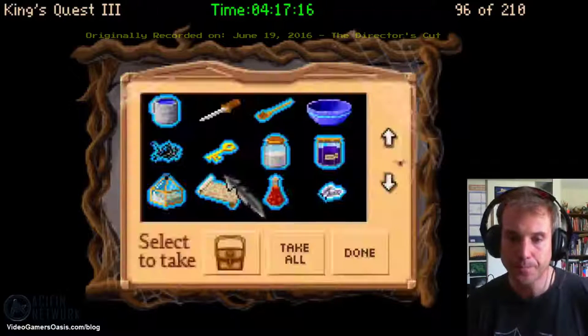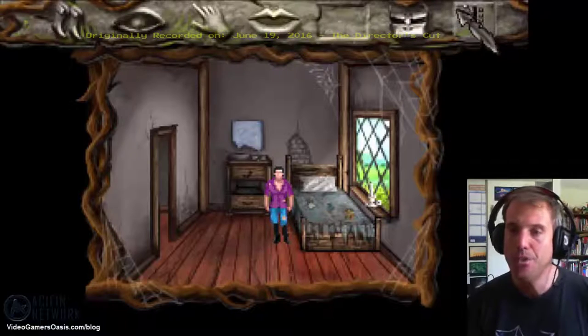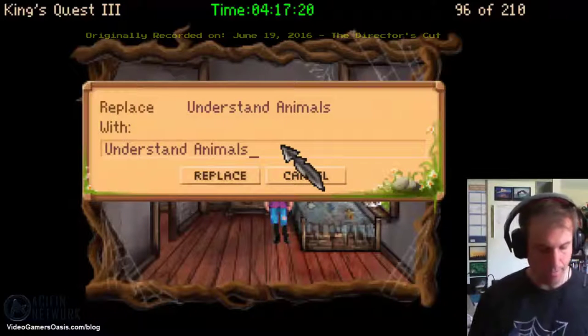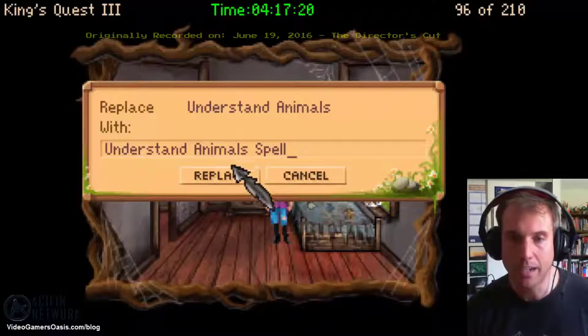Let's go to play and we'll go to our bed and pick up and retrieve all our items. Take all. Good, now we got that ready. We'll save our game and save it as 'understand animals replace spell.' We want to get that spell activated.